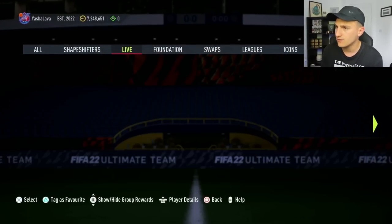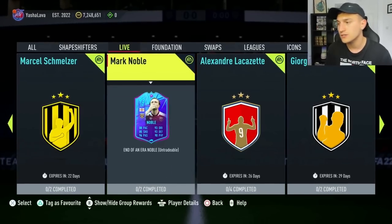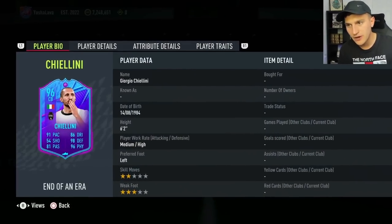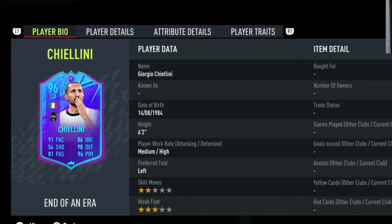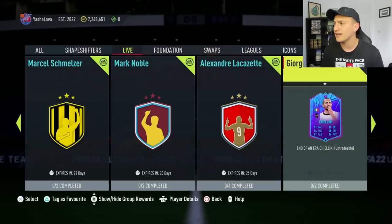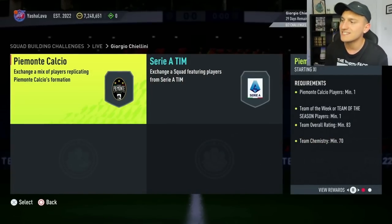Let's go and take a look at some of the content we've had recently in FIFA and what we can do as traders to make some coins. The big SBC that everyone's talking about at the minute is this new Chiellini. This Chiellini looks absolutely ridiculous — it's a very, very well-rounded card. Obviously it's an end of era card, but the big thing is that the requirements are actually very, very affordable.